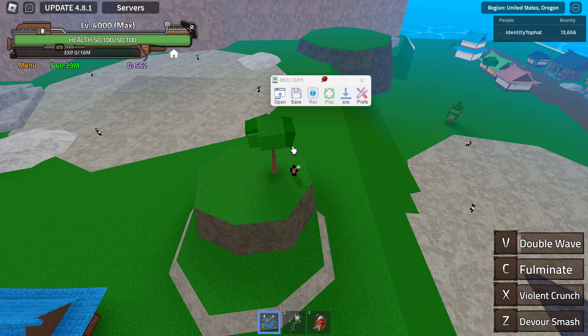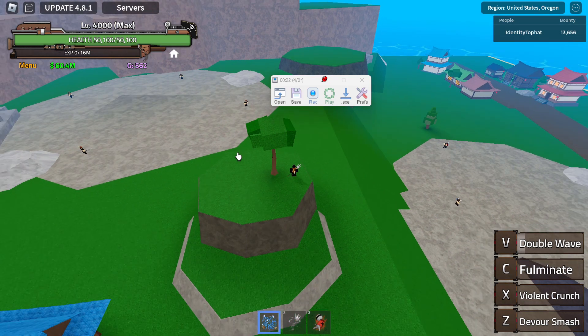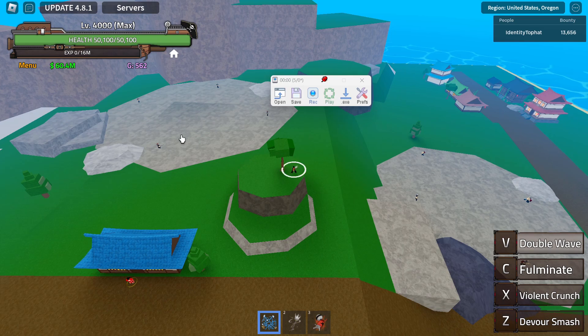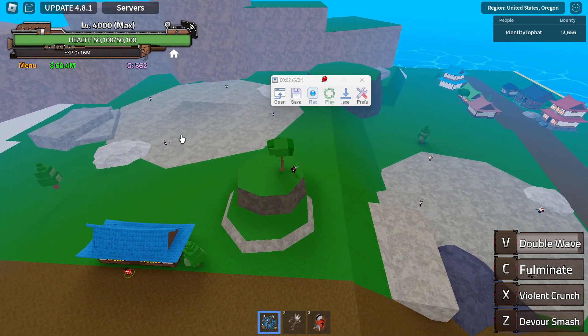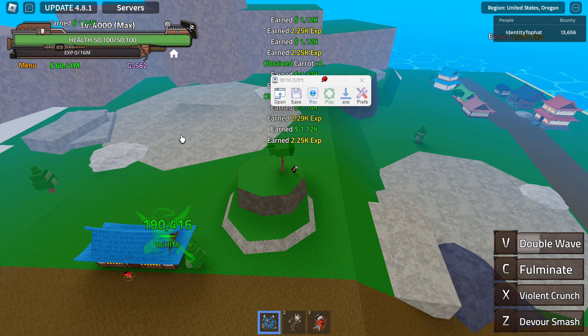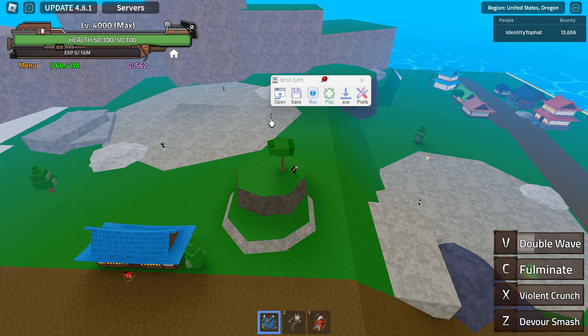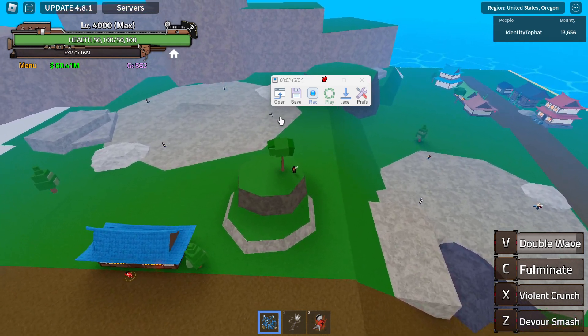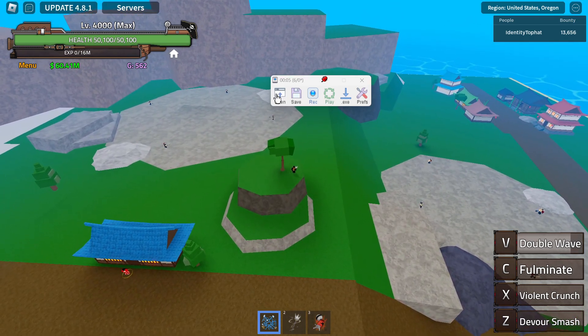You just AFK and find a spot like this so that both waves hit the NPCs maximally. If you want to save your recording, press Save, and next time you open TinyTask just click Open and find the file.